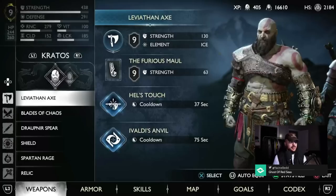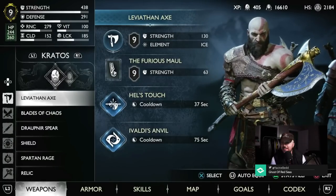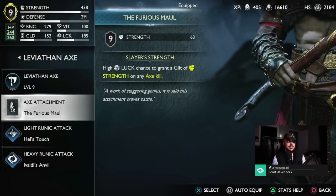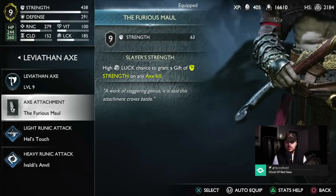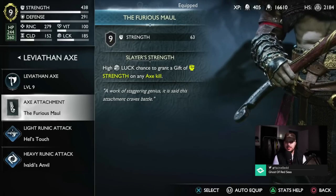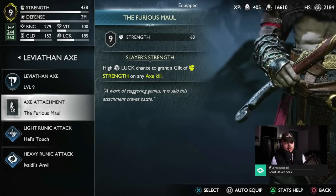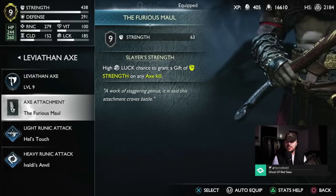Let's take a look at what we have. First and foremost, let's go with the axe. The first thing is the pommel — we have the Purist Maul. You can get this super easily; you receive it after defeating Thor for the first time during the main quest. It's really good once it gets to level 9, giving 63 strength — one of the best pommel attachments in the game.